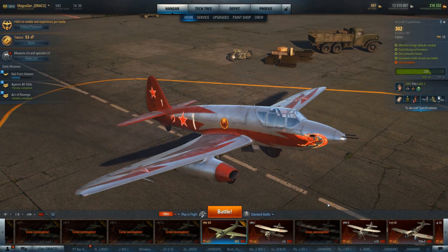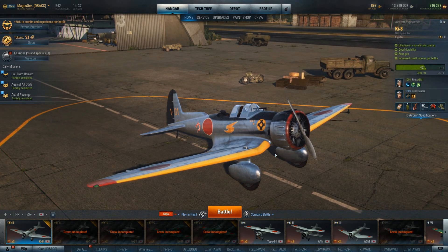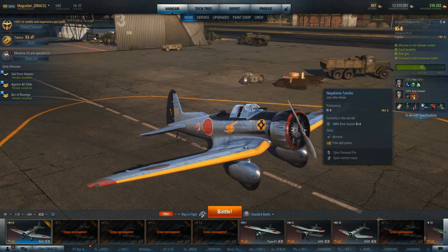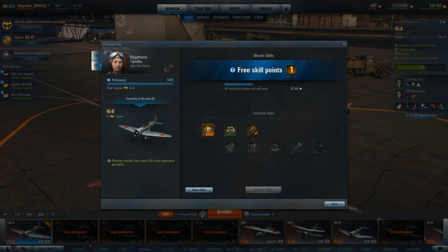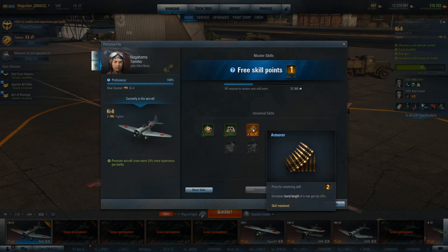Let's pull up something that has a tail gunner on it. Here is my Nakajima KI-8, and here's his gunner. Gunner abilities have only two tiers. The first tier has Endurance, which basically duplicates the stamina ability of the previous crew skill set. Vigilance increases the range at which enemy aircraft are detected by the rear gunner by 20% — that's our replacement for the gunner's sight range increase. Armorer increases burst length of a rear gun by 20%. This is an entirely new ability that I highly recommend, as it is a straight-up DPS boost to your outgoing damage.